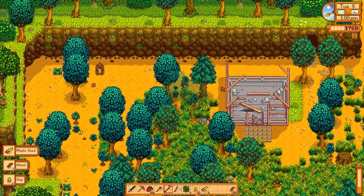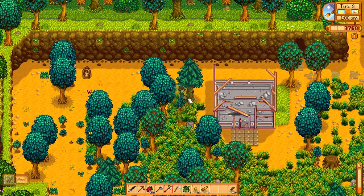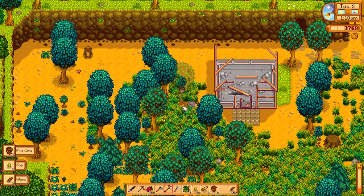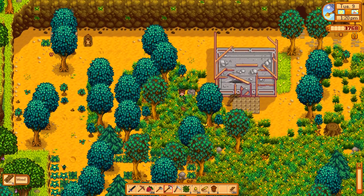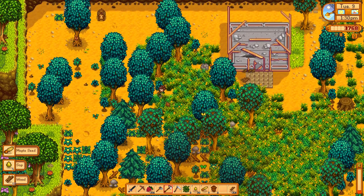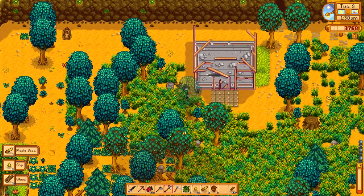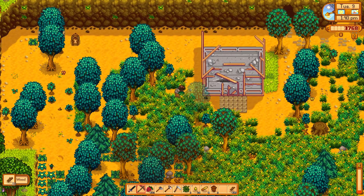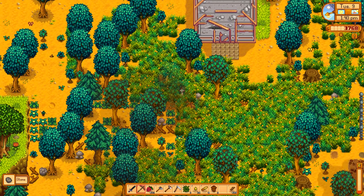I think everyone should just plant some oak tree acorns to make their little tapper farm. We actually do have a lot of oak trees on our farm just by doing this - the only thing is when I go to build something I end up having to chop down trees. So I guess it's still advisable to just pick a spot and go for it. And I think I'm gonna get scolded for not using my hotkeys.